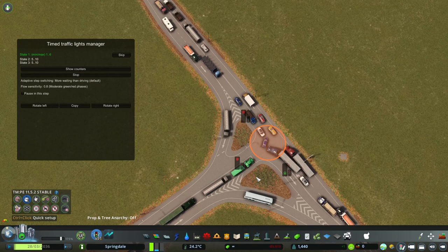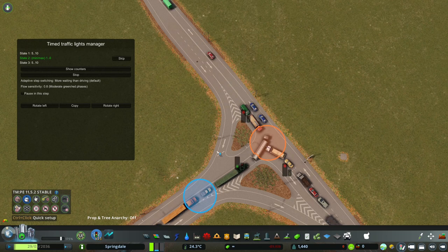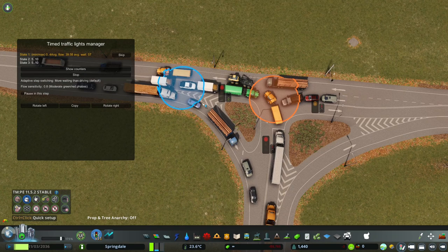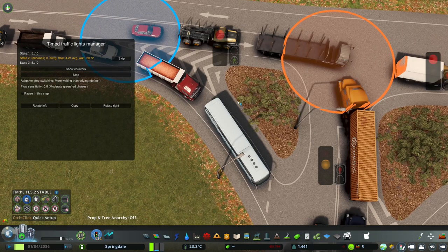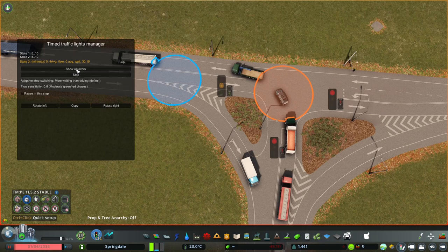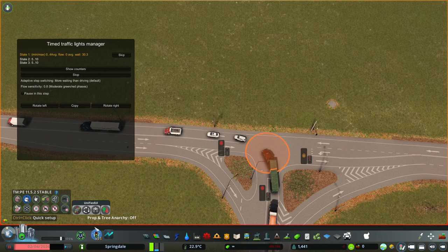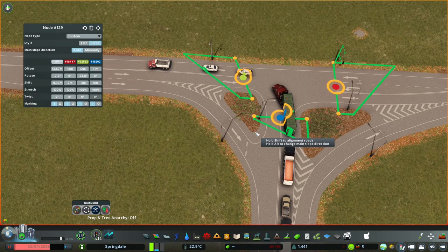Let's start that one up and see what happens. We still have a few issues here at the moment. It's just constantly going red, green — constantly cycling. I believe it's because our node is a little problematic. There's not enough room between these other nodes.